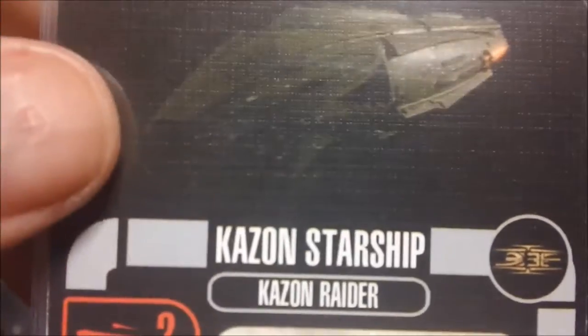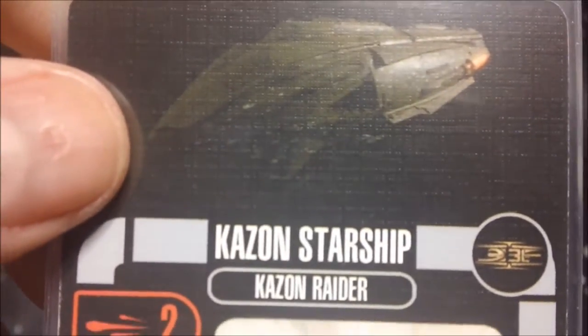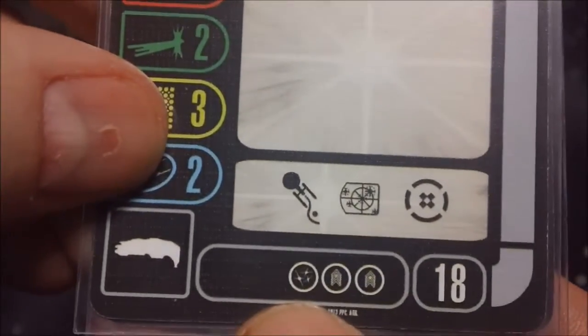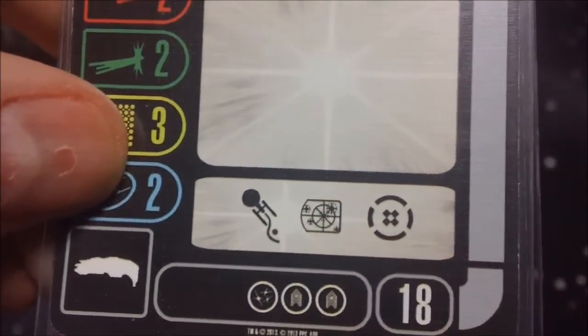Then we have the generic Kazon Raider. Again, that ship image looks like the Predator class, not the Raider class. As a generic, you are losing one shield and one weapon upgrade slot, coming in at 18 points.